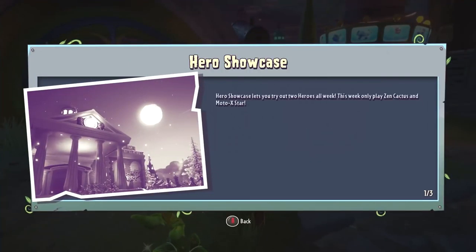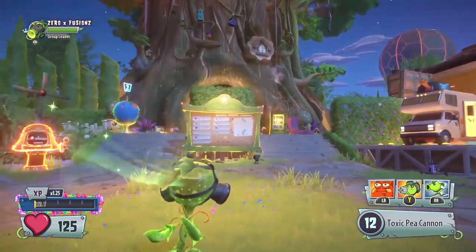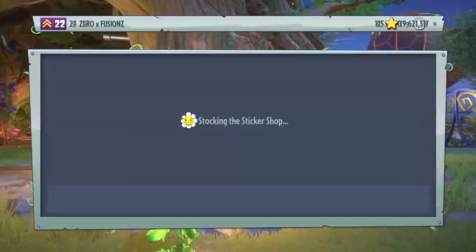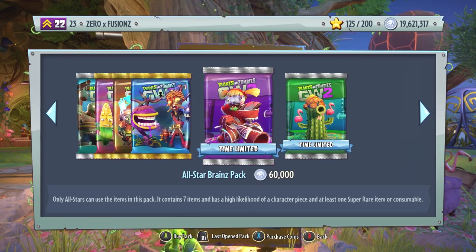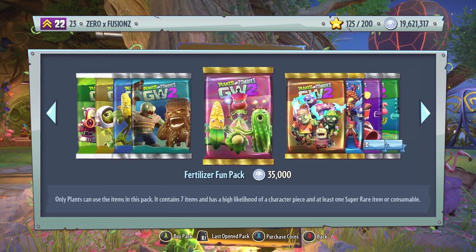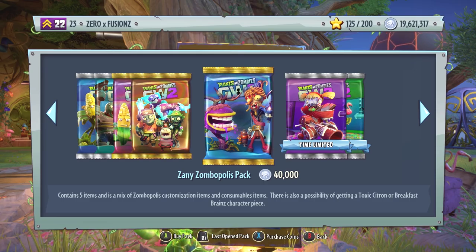One thing I've been told is these packs change depending on what's in the character showcase for that week. This time I believe it's the Zen Cactus and the Motowekster — so that is the Cactus and the All Stars. That is why we have an All Stars and Cactus pack in the spending spree. Maybe we should unlock some of these brand new packs every week; they may change next week. In the Zany Zombopolis packs, we only get the brand new customization, but we still have a few legendaries we are hunting for.